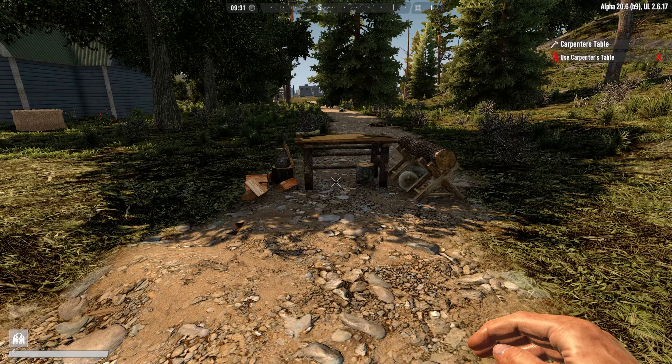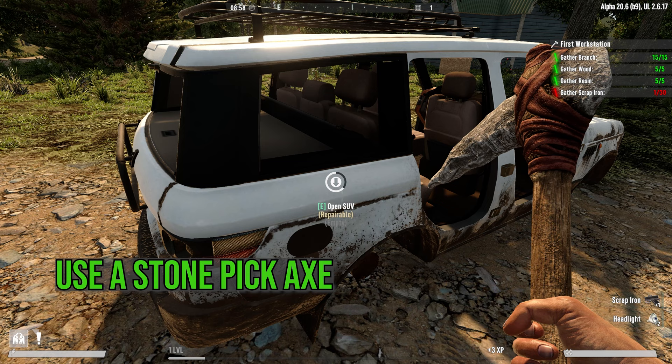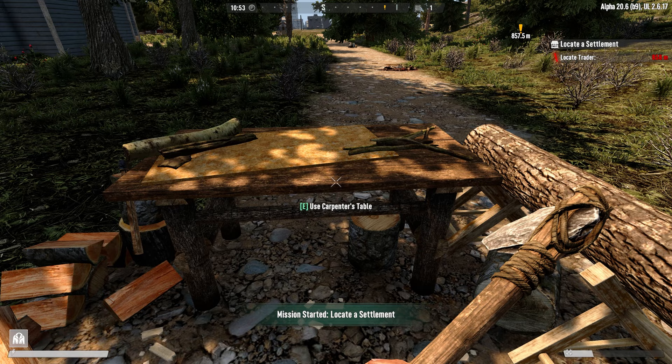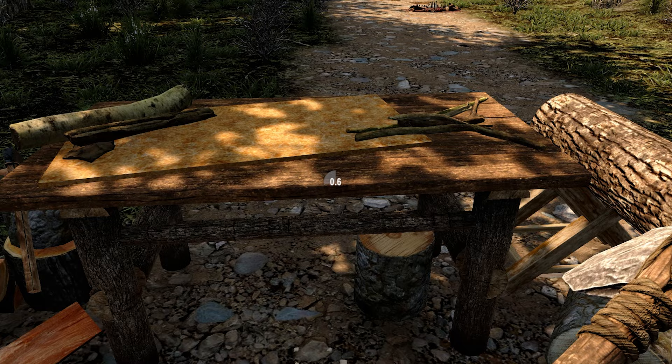Especially with crafting the carpenter's workstation — this is your first workstation and requires some scrap iron. You can easily get that from a few of the old cars lying around, even with a stone axe. As most things can be picked up in Undead Legacy, after you've finished the carpenter's workstation quest, you can just pick that up and dump it into your inventory. While facing the station, hold E and an option will appear for you to pick it up.